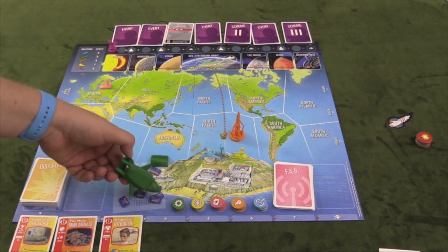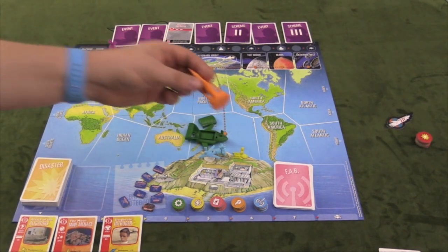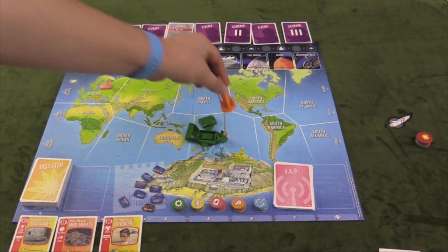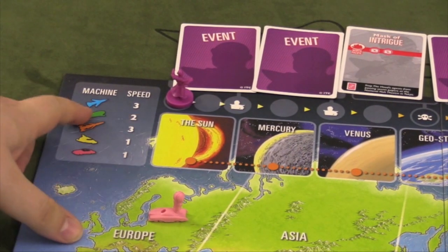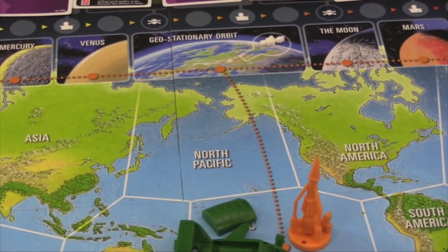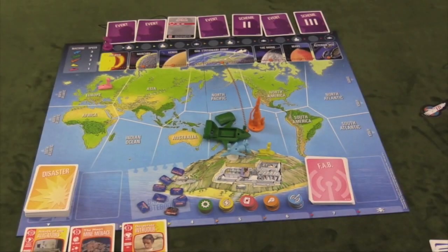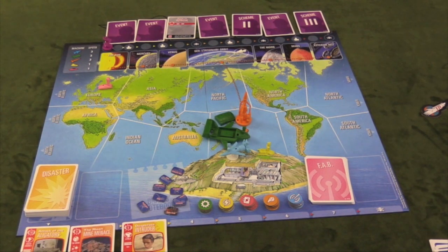Each of these ships has a specific movement. They're Thunderbird 1, Thunderbird 4 — I can never remember which one is which. The little numbers are written on them but they're hard to read. The movement is shown in the corner: the blue moves three, green moves two, the orange moves three, the yellow and the pink each move one. The space station doesn't move. The orange itself is a rocket ship and it's the only one that can move up in outer space — that's actually the only place it can move, along this orange line.